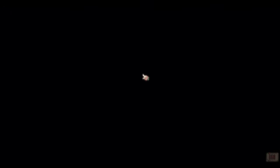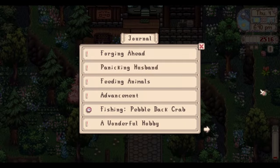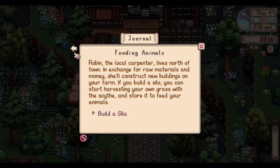Is there anything we could actually complete in our tasks? Feeding animals, building a silo - we can't do that yet. We can't even make a scarecrow yet - farming level one needed. It's okay, we'll get there, it doesn't have to be fast.